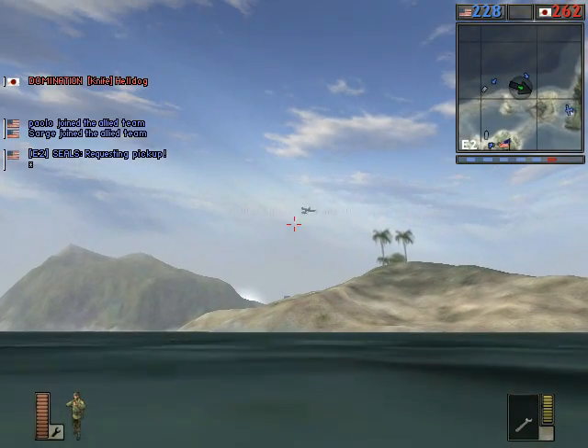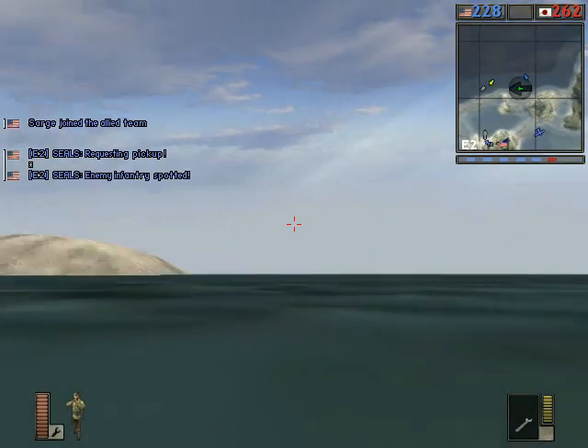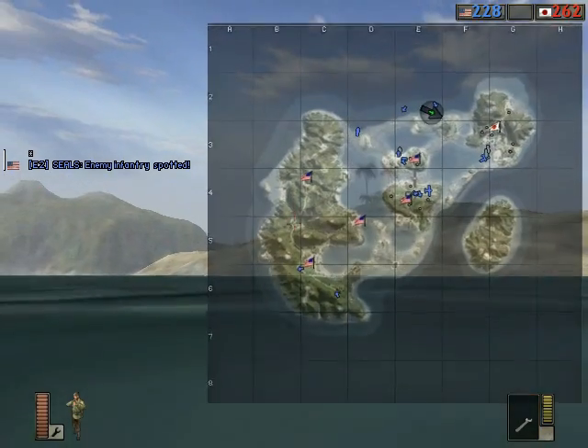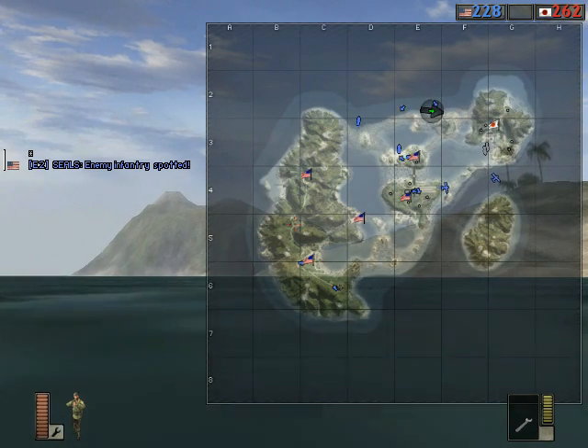They've only got one flag, and I'm gonna have to swim all the way over there. Enemy infantry spotted! Looking at the map, the tickets are 262 to 228.